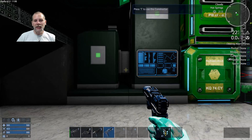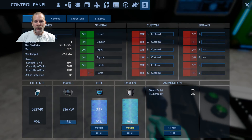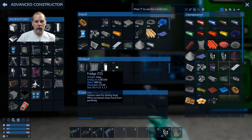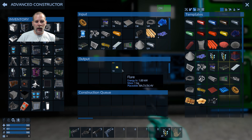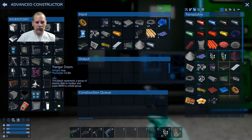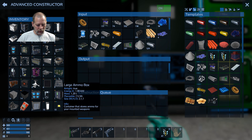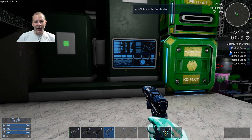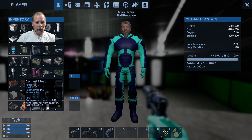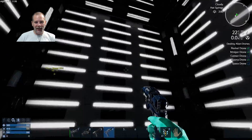Welcome to episode 17. Today we're going to do a build — we're going to start on a CV build. I've got the oxygen filled and the fuel filled, and it looks like the stuff we had queued up at the beginning of last episode is finished. I've got an inventory full of junk I want to use to build a CV of some sort.